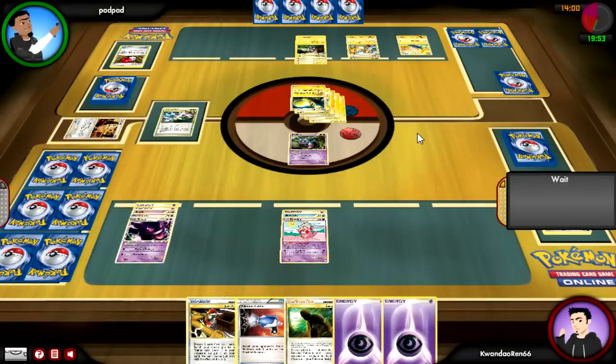He'll probably use Professor Oak's New Theory to shuffle around for a new hand, giving him a new opportunity for some new cards. Next turn I can use Catcher and Seeker to bring something back into his hand. If I Catcher the Chinchou, he'll have to put two Pokemon into his hand right off the bat.